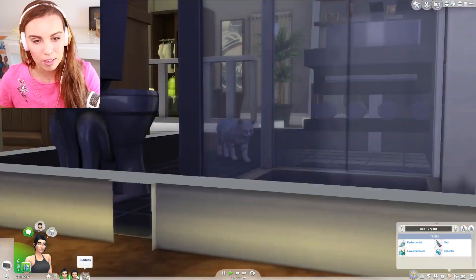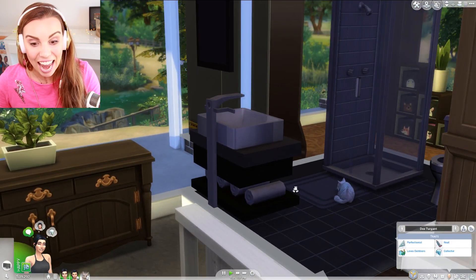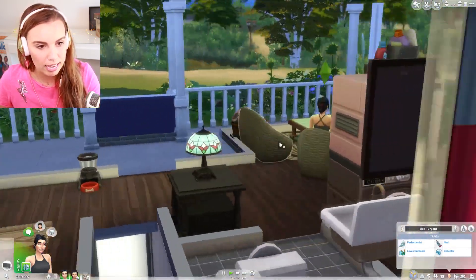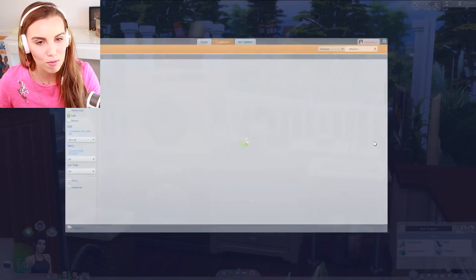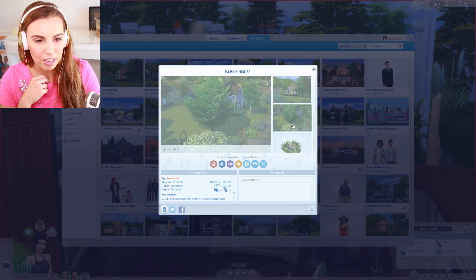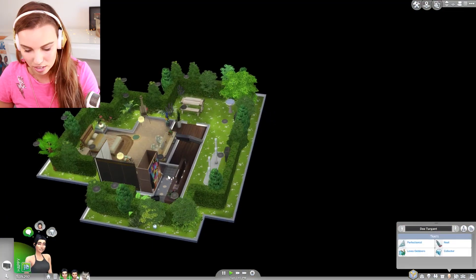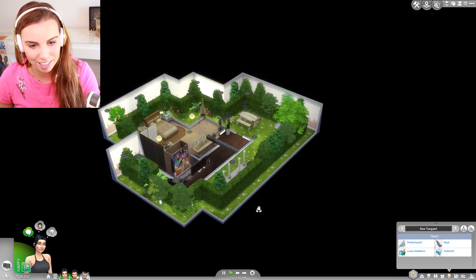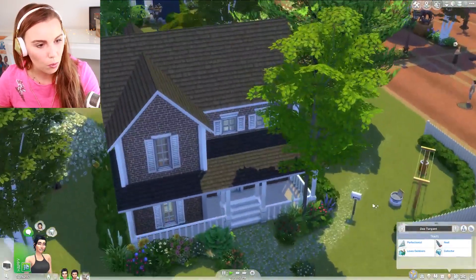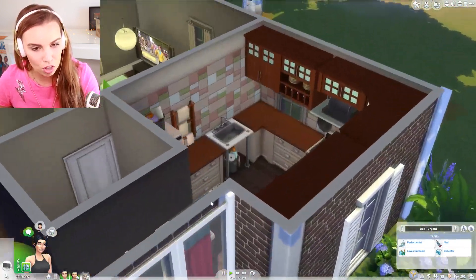I also added a pet — the cat Bubbles — because pets might jump up or check out the laundry too. Now before I start washing, big shoutout to Jenna Boy, one of my viewers, for building this gorgeous family home. It has a basement with an incredible garden where you can train pets. I thought it was the perfect house for some laundry action. We have an outdoor setup with a clothesline and laundry bucket, but let's start inside with the kitchen laundry.